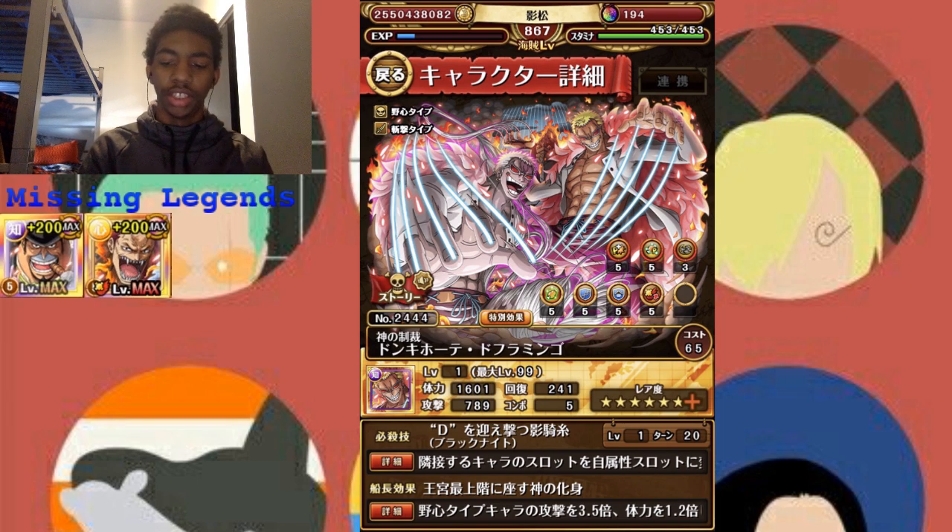His special ability changes adjacent Orbs to Matching and gives a 2.25 Orb boost for 1 turn for Driven characters, which is super good. You can pair him up with Bartow Cavendish or with the Invasion Big Mom, so in both situations you get a 2.25 Orb boost and Attack boost. The only problem with V1 Doflamingo is that he doesn't change Block Orbs that are adjacent into Matching, which kind of sucks. But in the end, he's still a super strong unit.